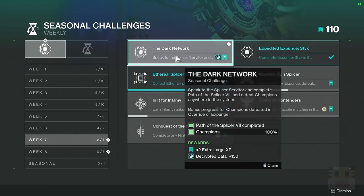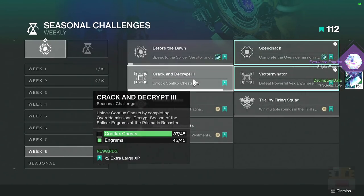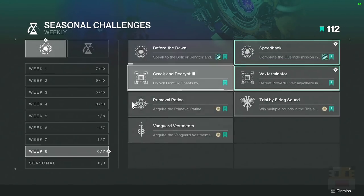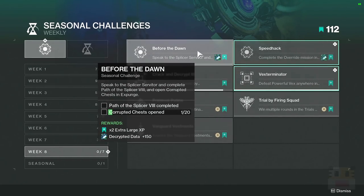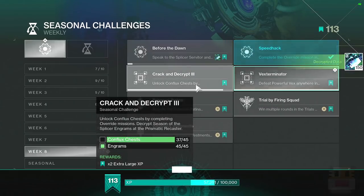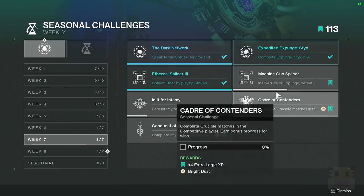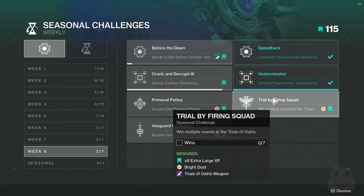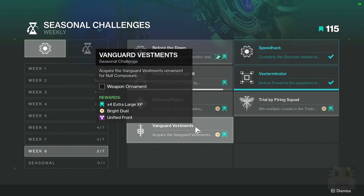Let's take a look at the seasonal challenges — these are retroactive if you have progress from last week. Apparently I'm not doing enough Conflux chests. We have the Splicer 8 quests and doing 20 Corrupted Chests, completing any Override mission in 15 minutes or less, unlocked chest stuff, and defeating powerful Vex with no specific weapon type required this week. We also have the Null Composure Gambit Ornament, winning multiple rounds of Trials for a Trials weapon and 8x large XP, and Vanguard Vestments which I assume involves getting all ornaments for the Null Composure.